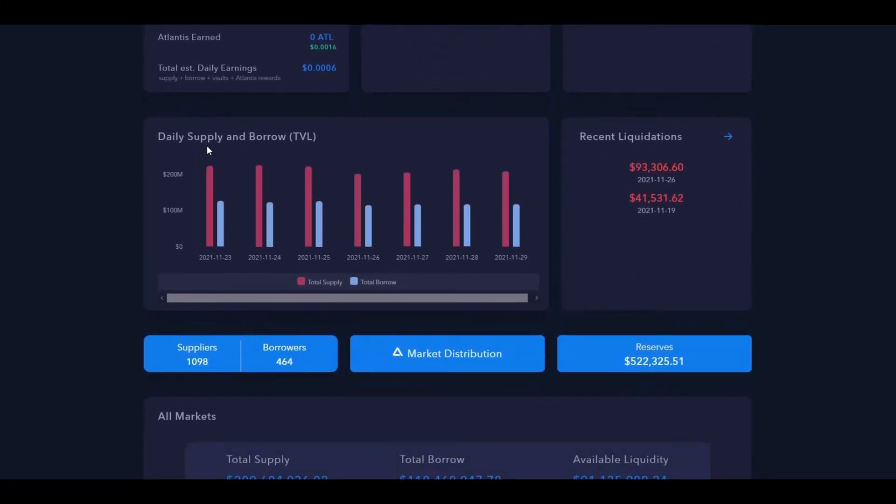Moving down on the dashboard, we see the daily supply and borrow limit, or the total volume locked. There's always heaps more supplied than borrowed, of course, because this is an over-collateralized platform. Over to the right there are also some recent liquidations — those who did not manage to keep their loans afloat. Here someone lost $93,000 — oh my god. And here someone lost also a whole bunch. That's the name of the game.